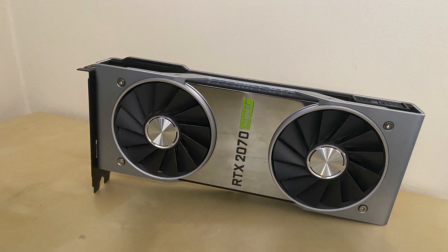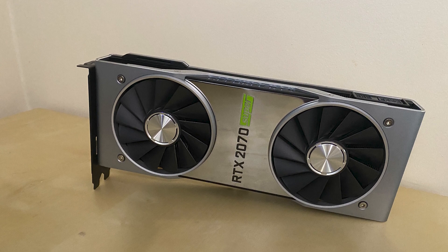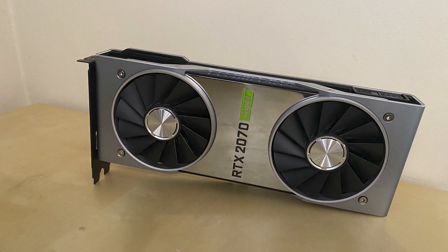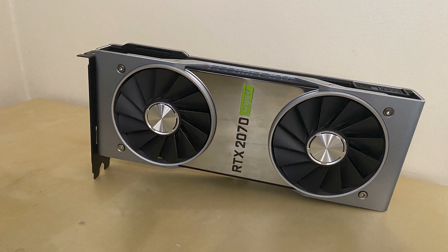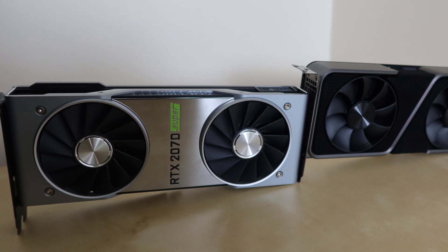The RTX 2070 Super was, in my opinion, the best price-to-performance card in the RTX 2000 lineup. It fared well across all resolutions while keeping its price point at $500 MSRP. I am a sucker for Founders Edition cards, and despite the bad temps on the RTX 2000 FE cards, they still looked pretty good.